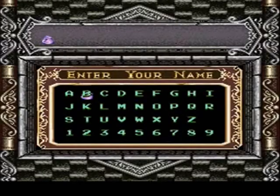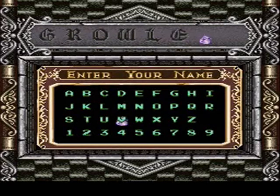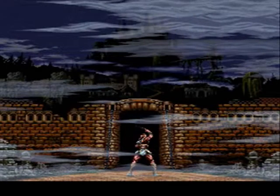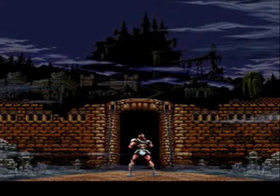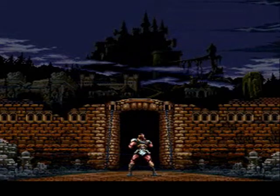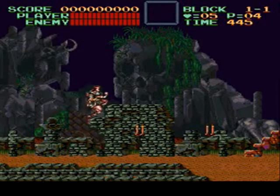Alright, now we can enter our name. We'll just put — just barely fits. Now we will be playing as Simon Belmont, which I believe is the protagonist from the first two Castlevania games. So we're gonna go ahead and check this out. Pretty cool.